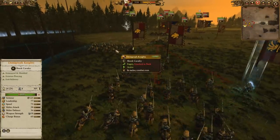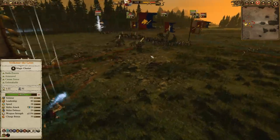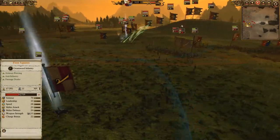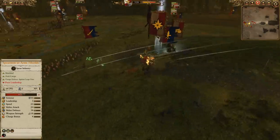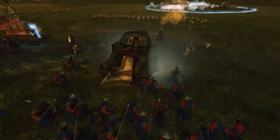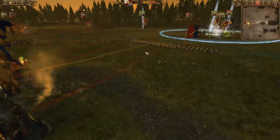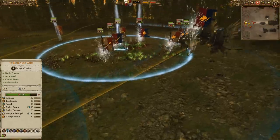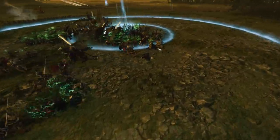It looks like they're going for a risky dive with the Demi-Griff Knights, and I can counter-charge with the second unit because I have superiority in numbers. It looks like they actually got caught up rather than getting a good charge. Front line is more of the same — Peasants, Steam Tank, and Volkmar having a grand old time. The Paladin is getting in again and getting some good work done against the Steam Tank, but it's hard to do much against the armor of the Steam Tank — he doesn't have the best AP values.